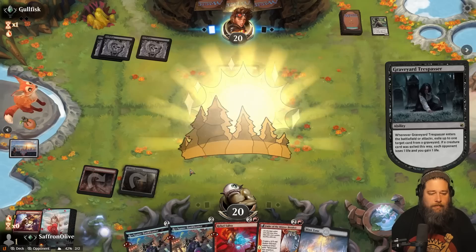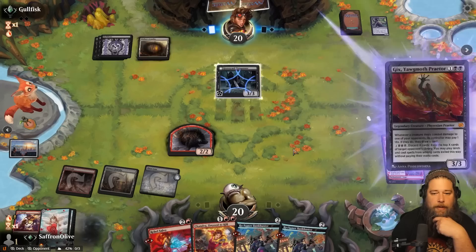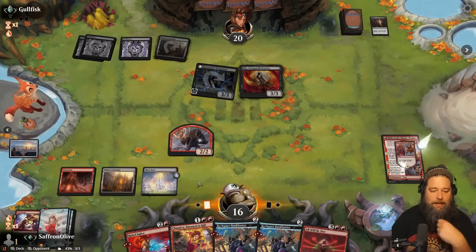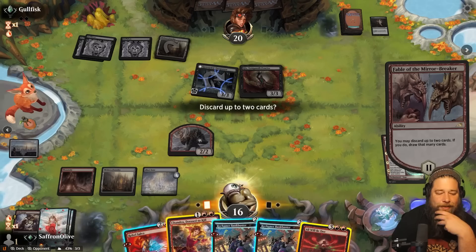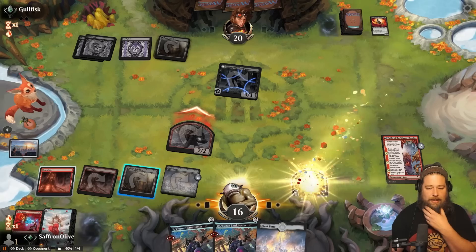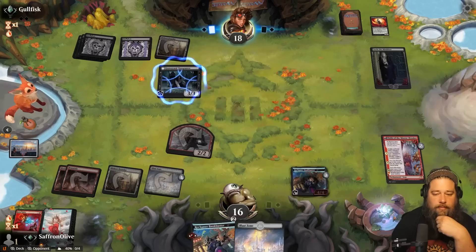Fable of the Mirror Breaker. Tempting to Rebel Salvo the Graveyard Trespasser, but if our opponent plays Sheoldred here, or plays a Gix — you get to draw a card, unfortunately. Opponent hits us, draws a card. We will discard Chandra — this feels bad — but I think we have to play a land, get rid of the Gix, make a treasure, hit ya, get down a Bankbuster. Now I kind of regret discarding All Will Be One. Sorin the Mirthless. And Abona goes attacking. Down to 12.